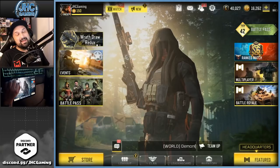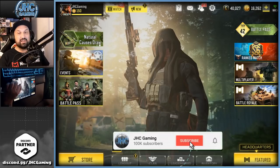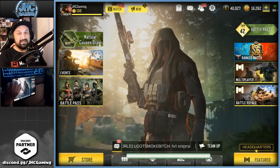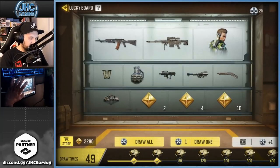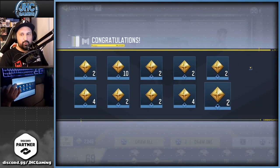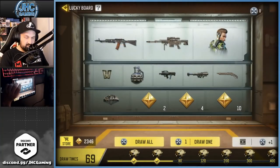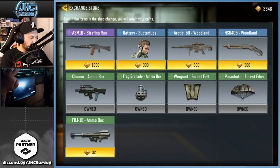Smash that like and make sure to subscribe — we just hit 95K on the channel, we're five away from 100,000 subs! We're gonna start with the lucky board as always — it's a warm-up strat. All tokens today, and we're at 69 draws with 2,346 tokens total. We've got lots to spend later.